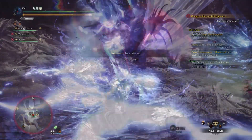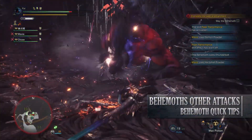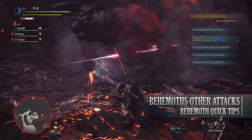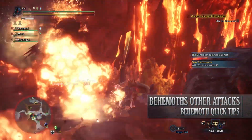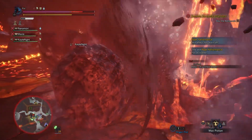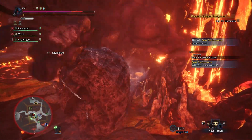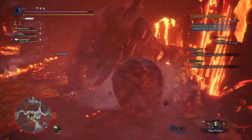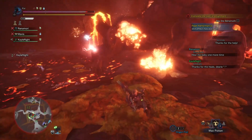Behemoth utilizes a lot of elemental moves. He has a thunder-based attack that can cause thunder blight, and a move that can cause bleed to players. He can also summon Kushala-like tornadoes. This is all on top of his comet and meteor attacks. So make sure you bring items to counteract this, or at least have a support player utilizing null berries, nulberry jerky, and so on.